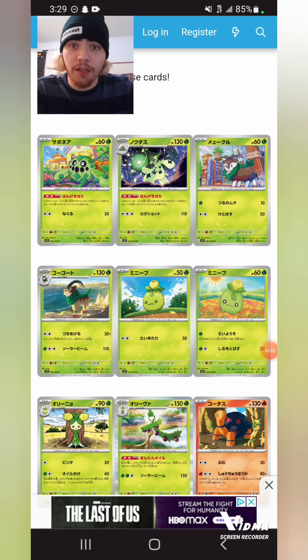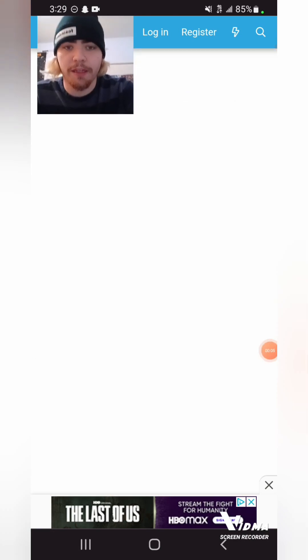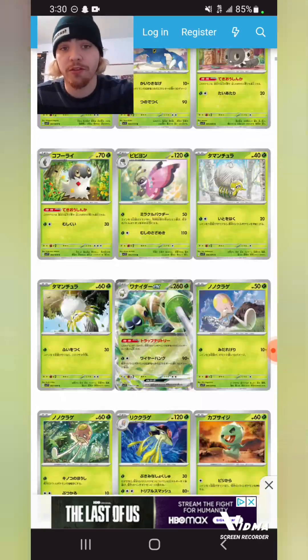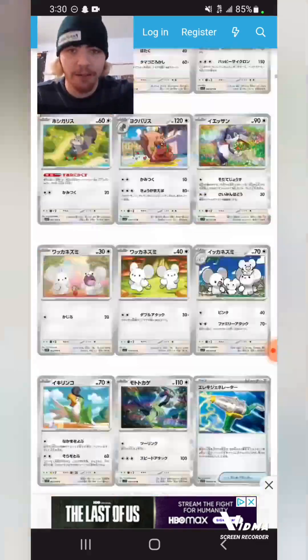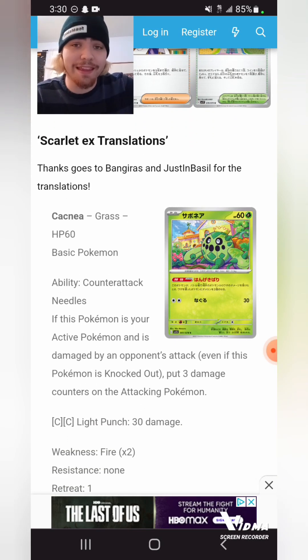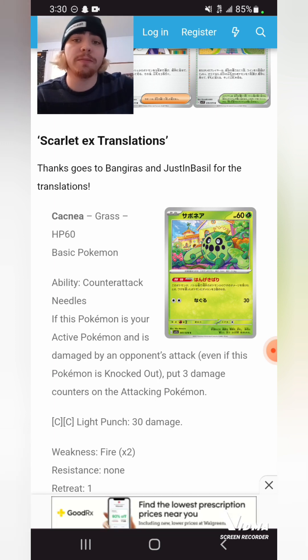A lot of people consider me one of the post-rotation guys around my area, so when a new set gets released for post-rotation, I just completely drop what I'm doing and start testing it, especially because this is a pretty important set. This is a mid-season rotation, and the first tournament with it legal is going to be EUIC. Not only EUIC, but Portland, Hartford, and a handful of other regionals will be legal for Scarlet and Violet base set, so this is a very important set for a lot of players.